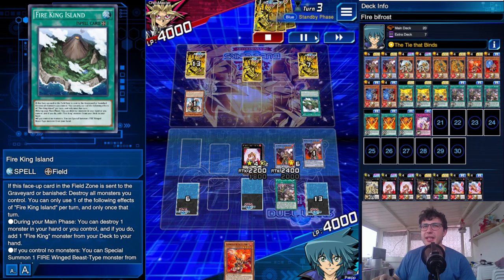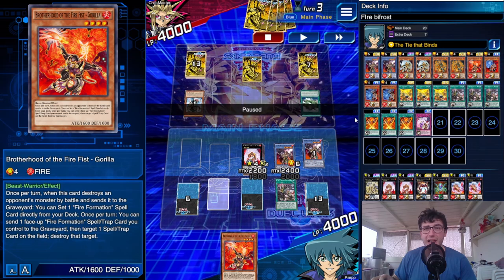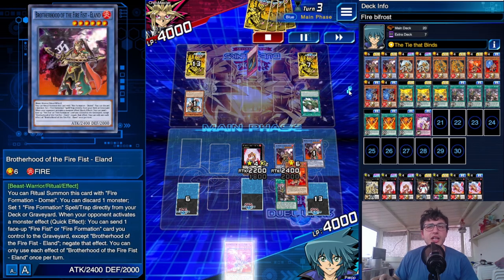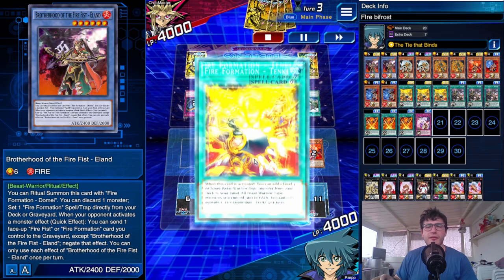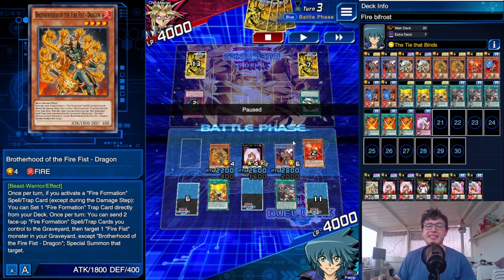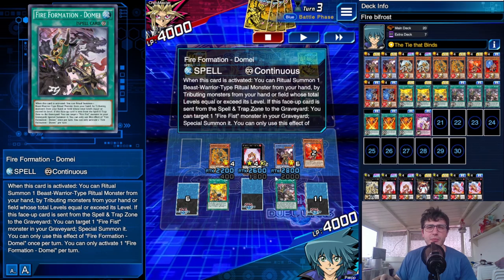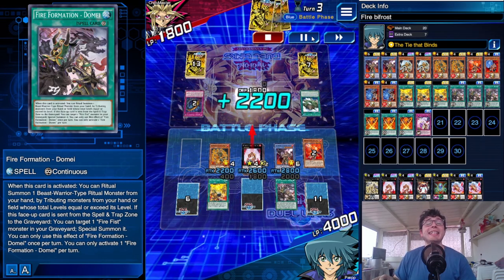I can negate Garunix's effect with Helland. I drew Gorilla but couldn't use it since there's no way to summon it and target the trap. I used Helland's effect to add Tanky. The opponent used Canadia, but I could just flip Tiger King up, add Dragon, and swing in. Keep in mind: Tie That Binds gives 300 attack for each monster, but with Crystal Power it would have been 400 per monster for each continuous spell card.